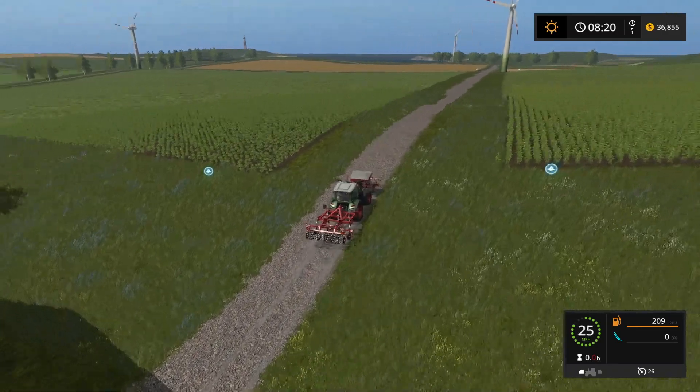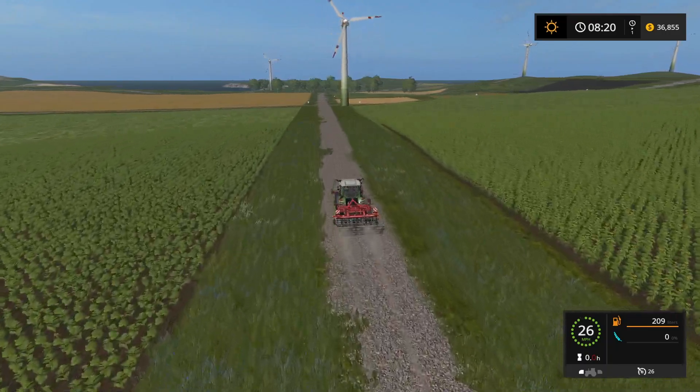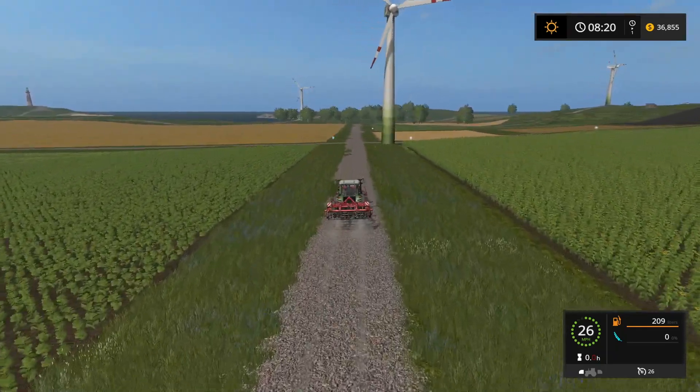So yeah, we're starting out here on Giant's Island. Need to get back over to the harvesters over here at Field 11. We need to work on plowing that, actually. And I think we already own that plow, so we can get on that right away.